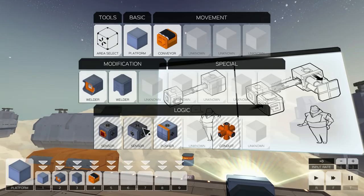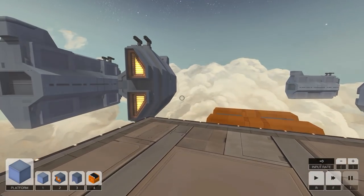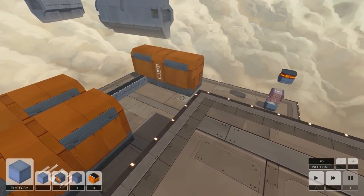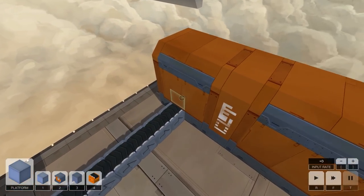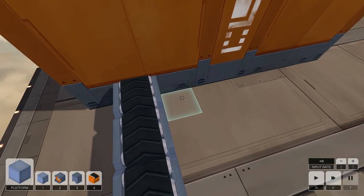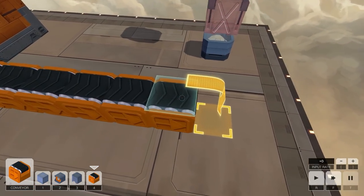A sensor block — fantastic — sensor, pusher, and conduit. So it's like a sensor block and it'll talk through the conduit to the pusher blocks. Okay, gotcha. They get stuck against this wall — okay, this is easy mode.